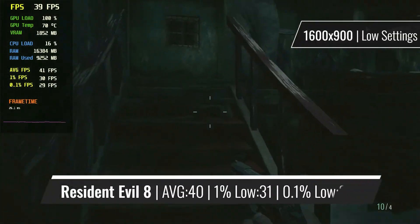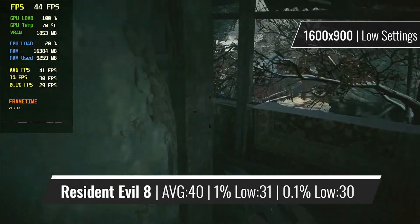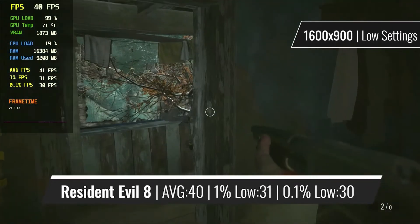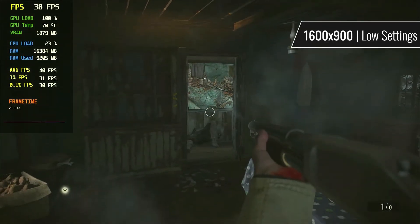To finish off the benchmark list, we have the latest installment in the Resident Evil series, running at 900p with of course all of the settings turned all the way down. This game offers quite some tweaking in terms of the settings, so maybe a few settings can be turned up. This was the quickest way to find playable settings, with a really stable framerate reflected by the percentile figures.